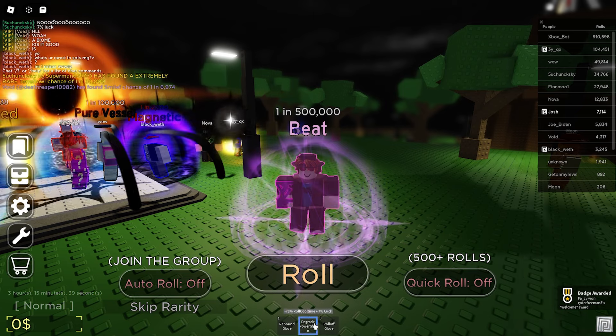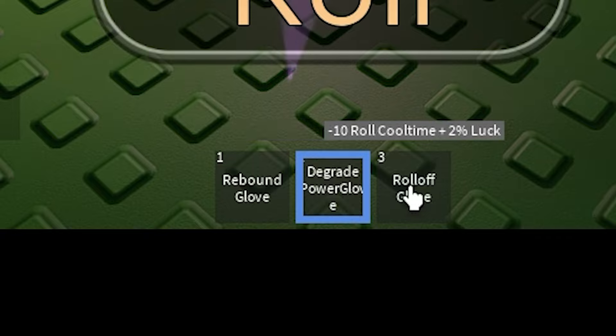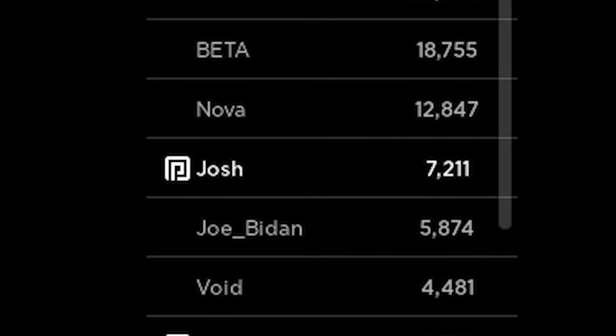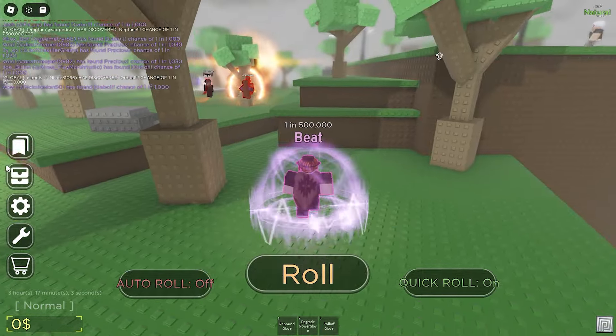In a previous video, I had already made a glove that gives me 78% roll cooldown and plus 7% luck. I think that's my best one. Look how quickly I'm rolling — I'd say I'm getting like 10 spins a second. But anyway, we're going to be trying to get some cool and interesting auras inside of this game.